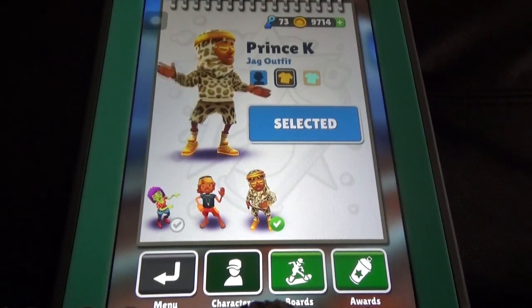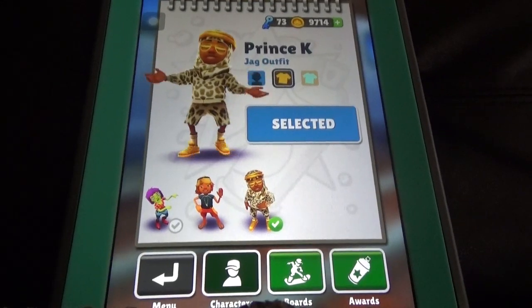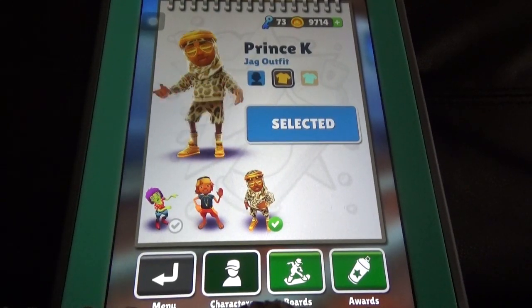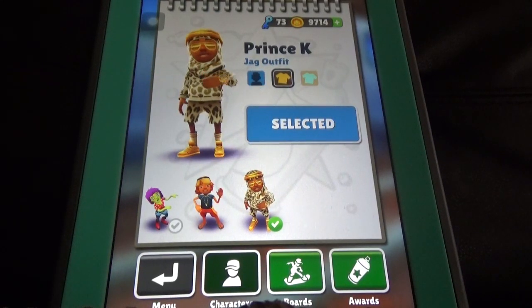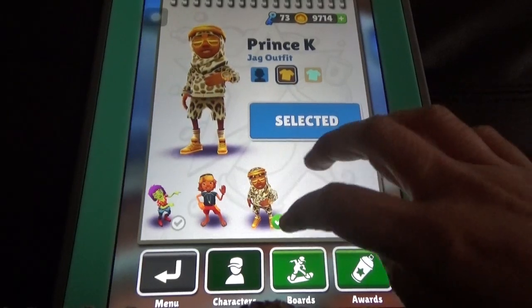During the Word Weekend you can see all those characters, and if you have coins you can unlock them there. We unlocked some of them while playing the Word Weekend.